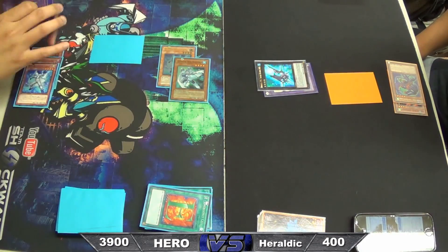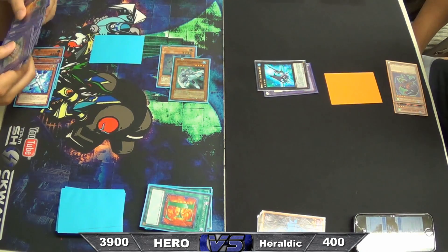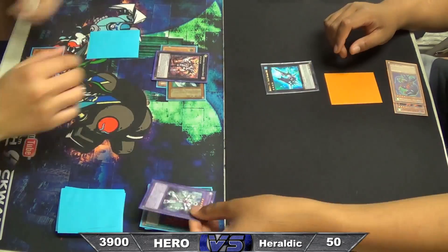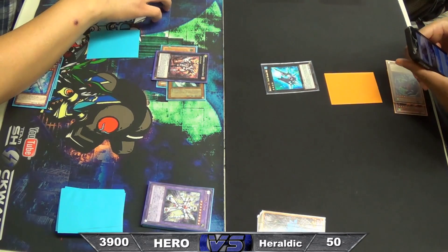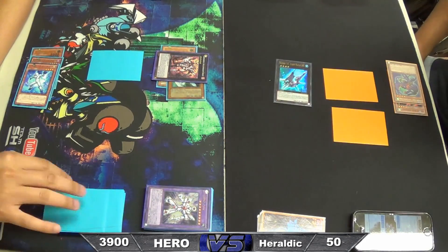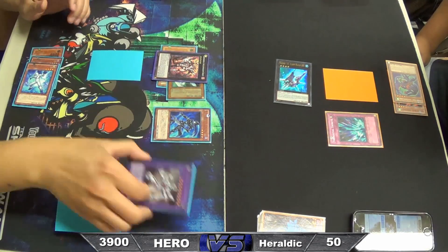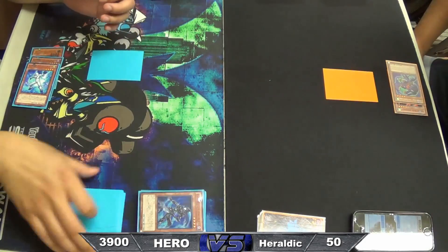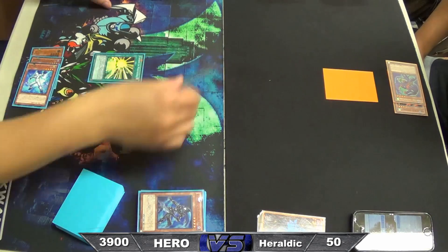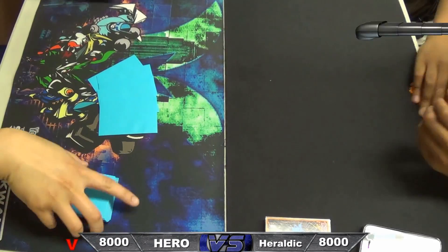I'm going for the Exceed play using one of the recent new Rank 4 monsters. It looked like an Evilswarm monster if you take a closer look, because it has the similarity of an evil version of an actual monster that already exists — it looks like one of the Gem-Knight fusion monsters. Rob tried to tribute when I summoned my Shadow Mist, which was a big mistake, because when Shadow Mist is sent to the graveyard I added an HERO to my hand, special summoned my Bubbleman, and played Mass Change for game.